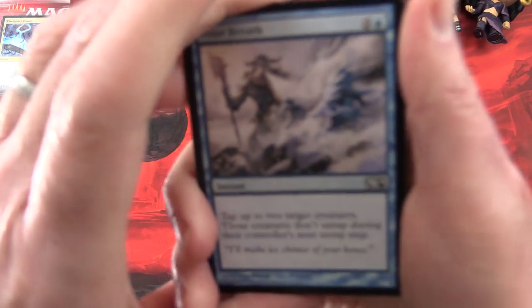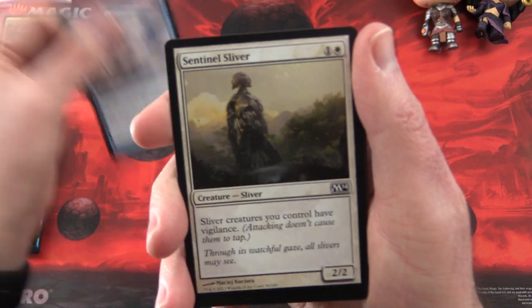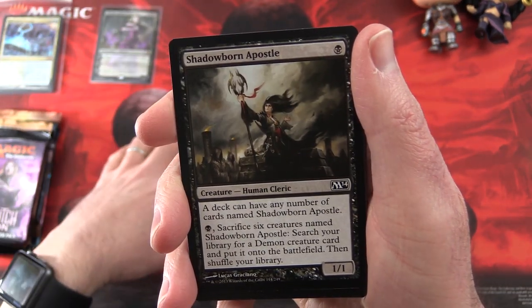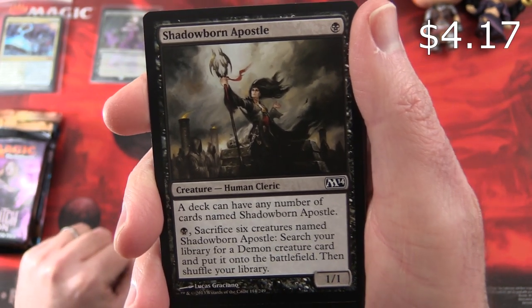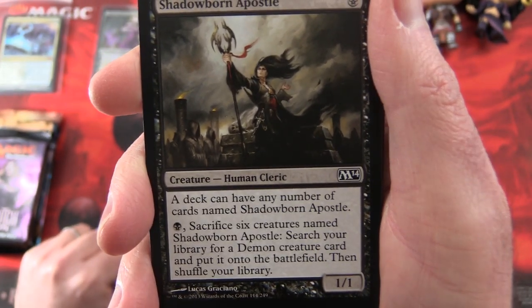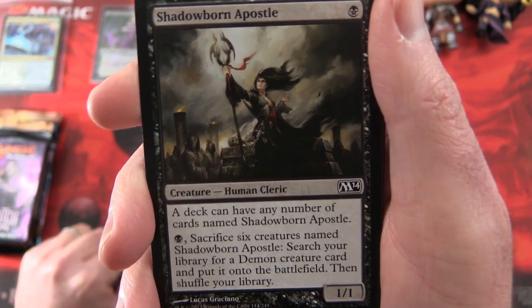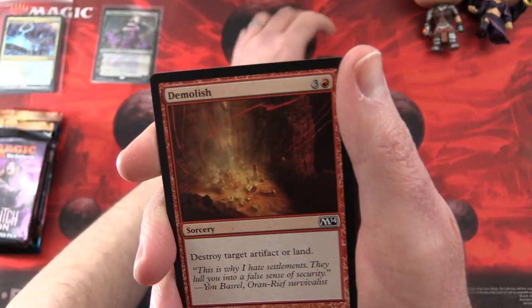First off from M14 we have Frost Breath, Death Sentinel Sliver — who's a fan of the slivers? And Shadowborn Apostle: your deck can have any number of cards named Shadowborn Apostle — one, one for a single swamp. Sacrifice six creatures named Shadowborn Apostle, search your library for a demon creature card and put it onto the battlefield, then shuffle your library. This is one of the few commons worth more than a buck.